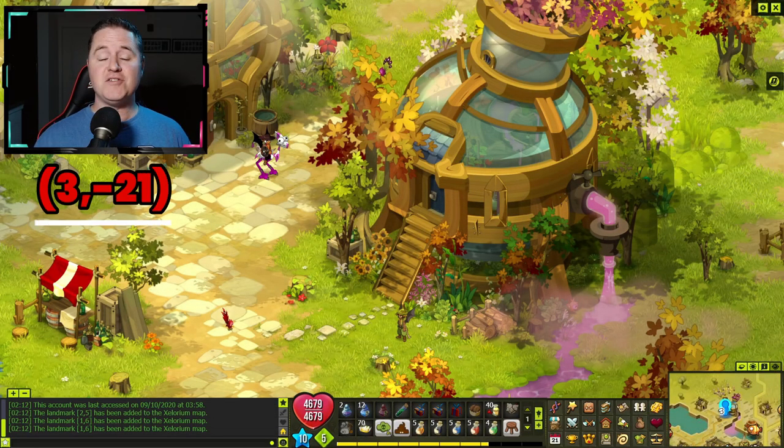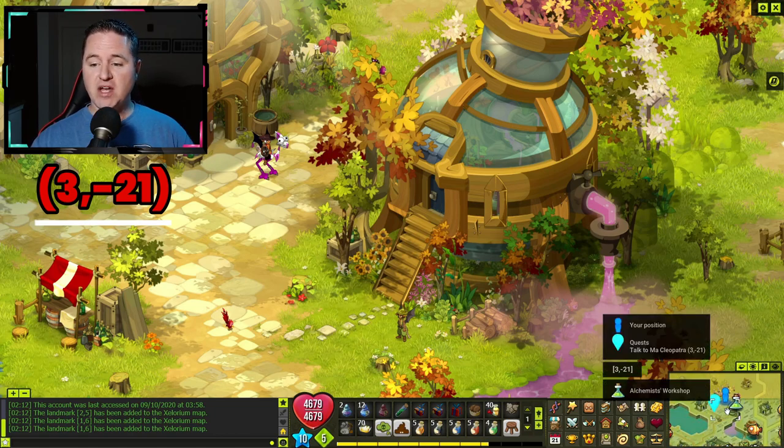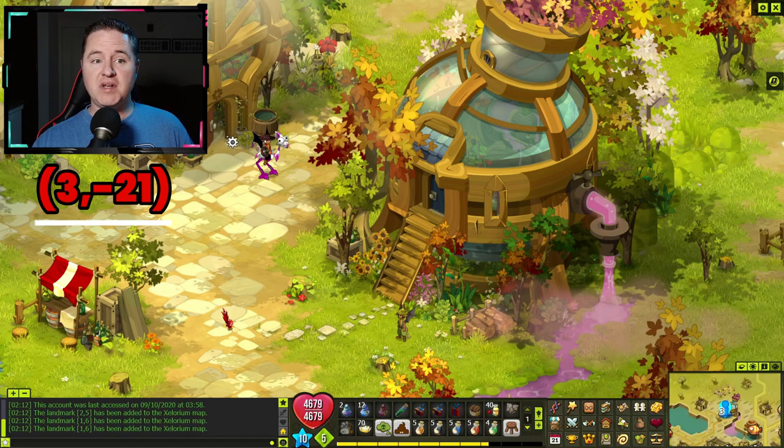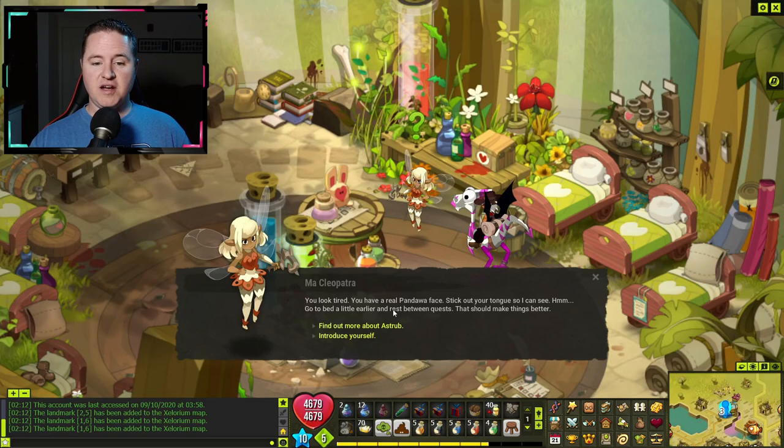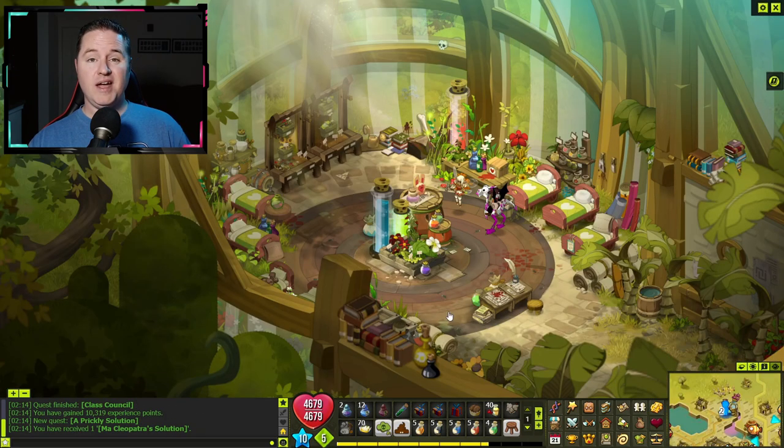To start the Eni class council quest, go to 3, negative 21 — the same location as the Alchemist Workshop — but go into the building to the left and talk to Ma Cleopatra. Inside, talk to her, introduce yourself, and she's going to send you on some errands to go help some sick people. All three are marked on the map.